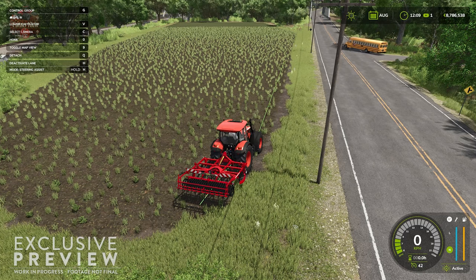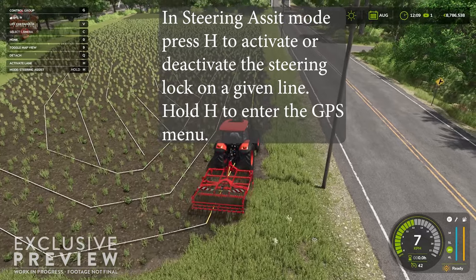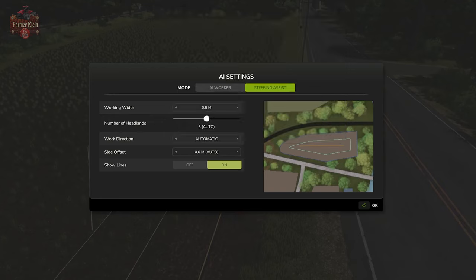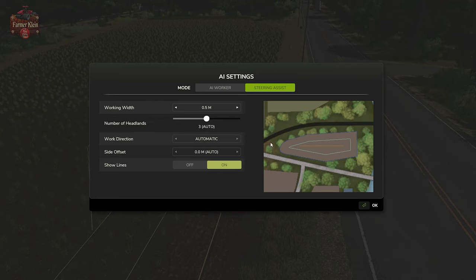That's a pea harvester. Steering Assist — we're going to use it, and we have the AI Menu: Steering Assist, AI Work With, Working With, Auto Headlands, Work Direction, Offset, Show Lines, Go.